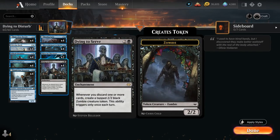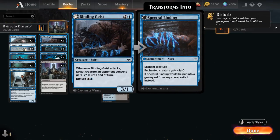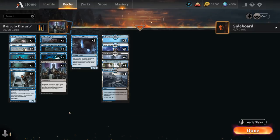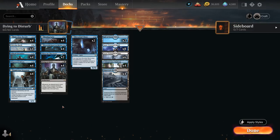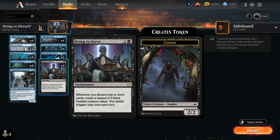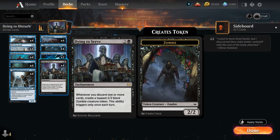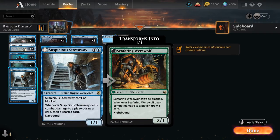Overall the first deck did a decent job building around Dying to Serve, but was a little underpowered. There wasn't much interaction outside of Binding Geist for creatures and the Hermit for non-creatures. If we didn't draw Dying to Serve the deck felt weak. The main takeaways were that Stowaway and Entomber were quite good with Dying to Serve, while Pilfering Hawk was less ideal since you can't play it on 2, then play Dying to Serve on 3 and immediately activate it.